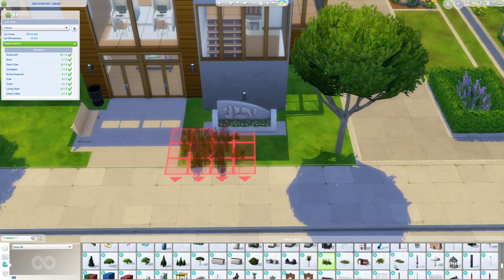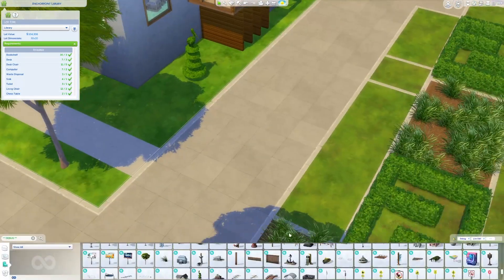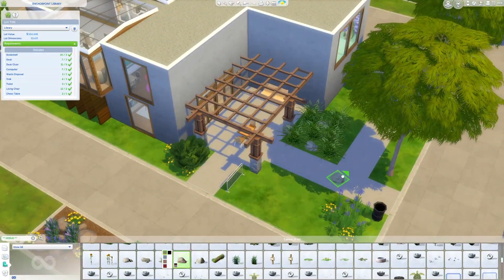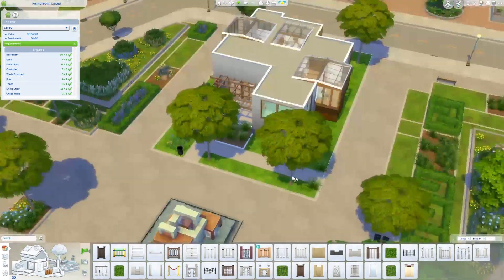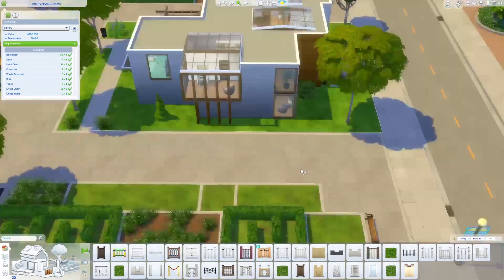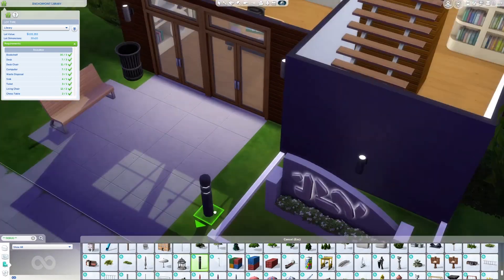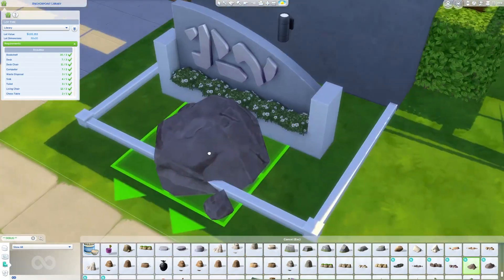We're finishing up the shrubbery and landscaping, tying into the surrounding area of the world. I grabbed trees, bushes, and rocks from debug to make it feel cohesive. I would have loved to find those specific flower beds with flat hedging and bright mulchy dirt color that you see in the nearby park area, but I couldn't find an exact match — I did my best matching it with what I could find in debug.